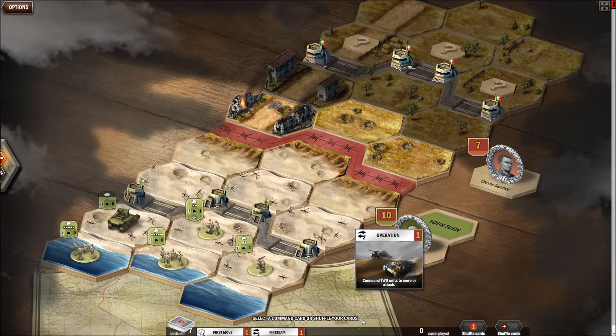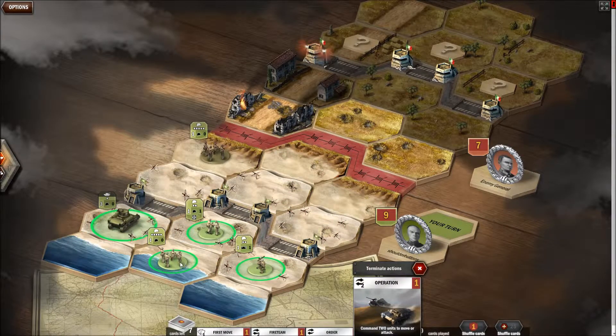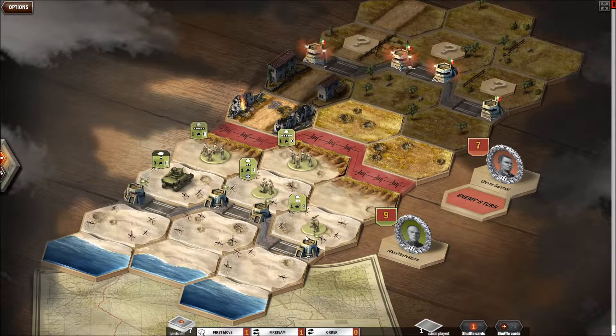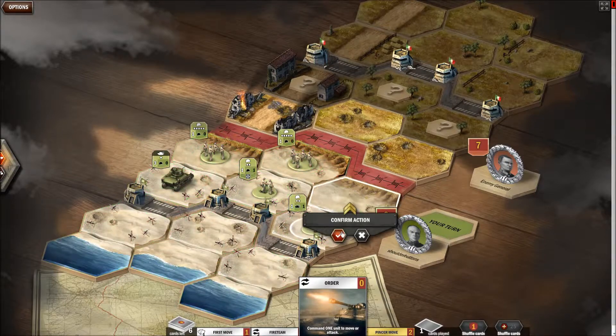I want to move that, please. Let's move those guys there. Actually, let's move the infantry there first. Pirate operation — let's move those guys over there. And then move those guys over there. So it's the enemy's turn again. What surprises will this bring? So I've got those guys on the front already, so I can't do much. I'll order them to go forward, I guess.